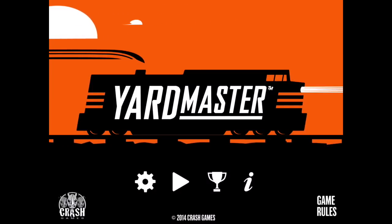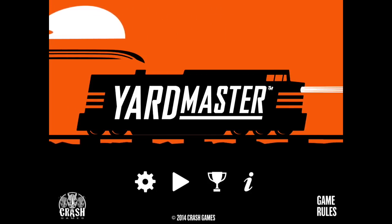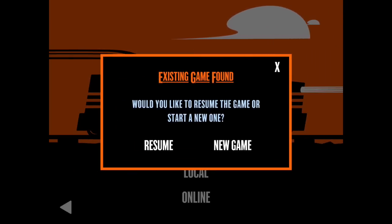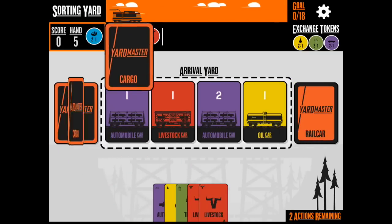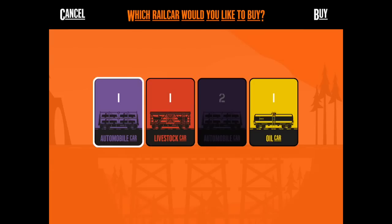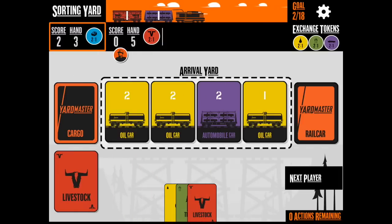All right, here we go with a little bit of Yard Master. I like the aesthetics on this app — the very stark foreground with that brightly colored orange background. I'm going to start a new game here, just two players. The gist of this game is you're going to be paying cargo to buy train cars. I'm going to buy a purple train car first, and then we're going to go ahead and buy a red livestock train car.